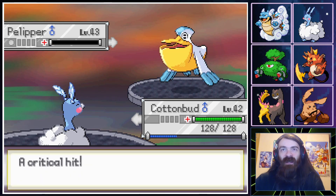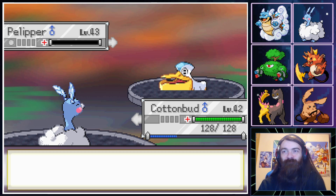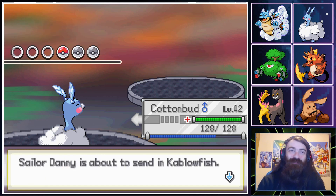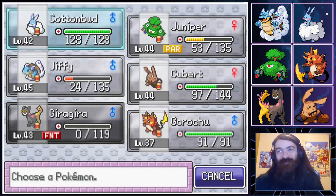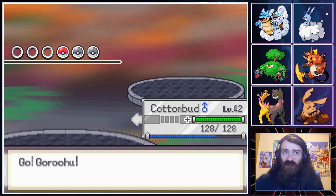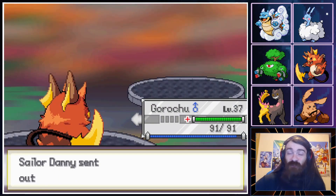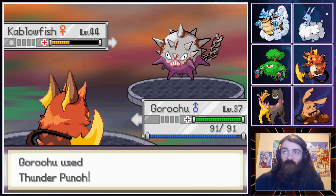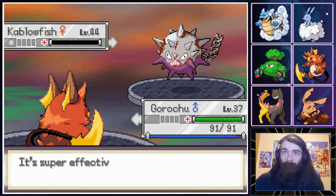I'm just sad my plan didn't work — I wanted to try and Hone Claws, wanted to show the moveset's not that bad. Garchu should be able to finish it with a Thunder Punch — Muscle Band boosted. Thunder Punch — Garchu against a Water-type. Nice, okay!